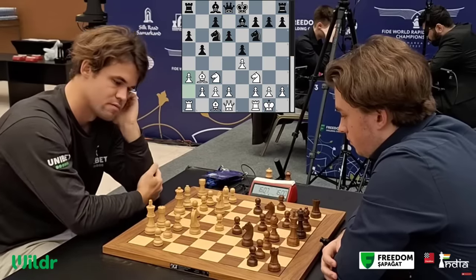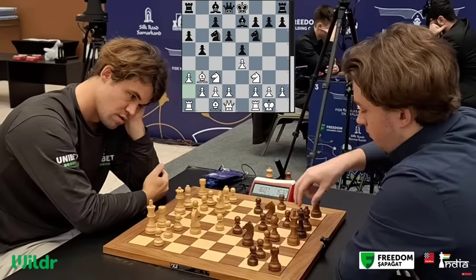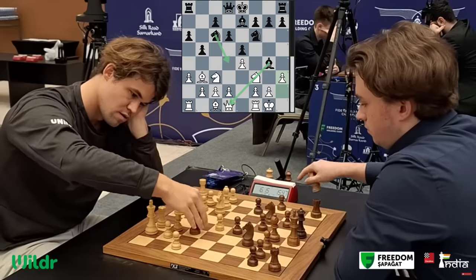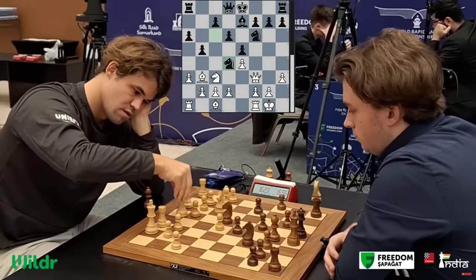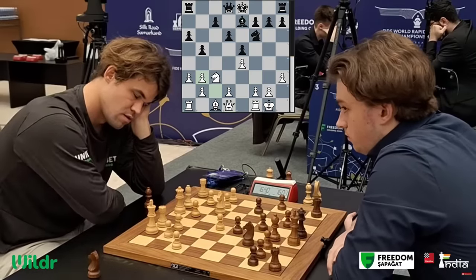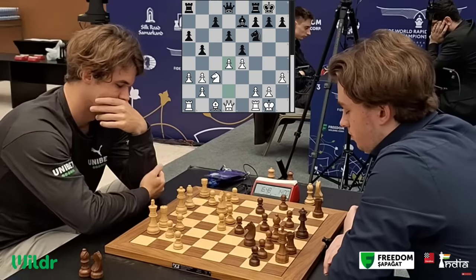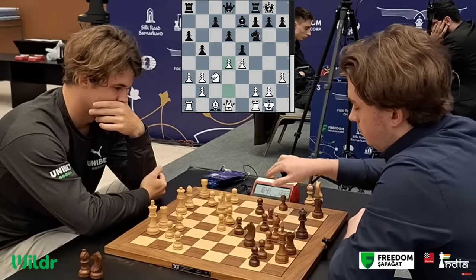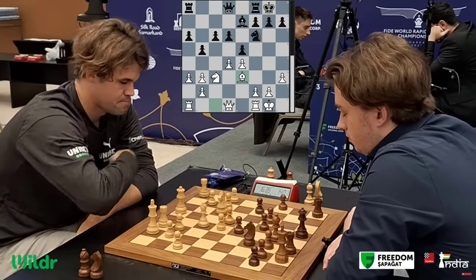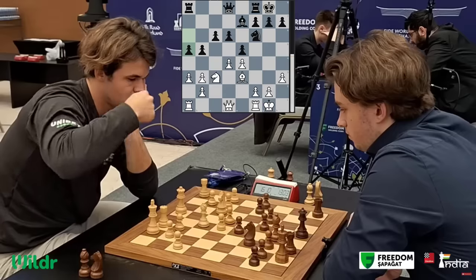Magnus plays his pawn to a3, making square for the bishop to run away when the knight attacks it. Vincent goes bishop g4, telling Magnus he's going to put pressure in the center. But Magnus kicks the bishop away, takes, and jumps in with the knight. You might imagine this is a great trade-off for black because white's pawn structure is a bit mangled up, but it seems Magnus has studied this position well and feels he has a small edge — because the c-file is open and the c-pawn can become a bit weak.